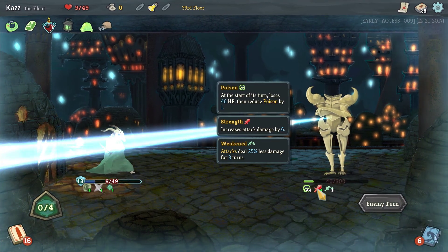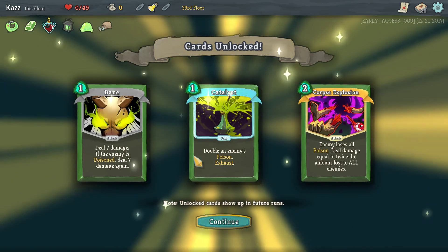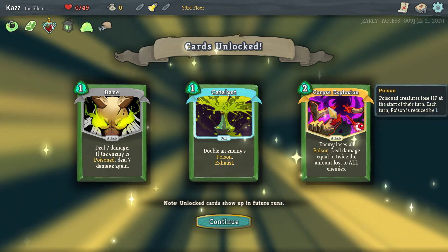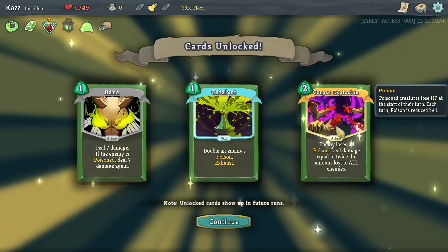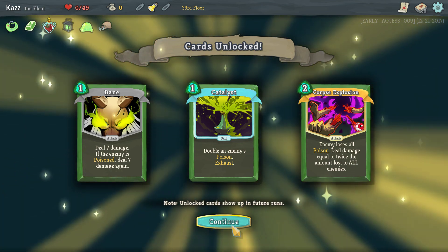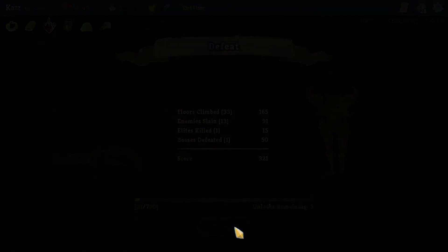New unlock — what did we get? Bane — poison. That's pretty good. Double on enemies with poison — also quite good. Corps explosion: enemy loses all poison, deal twice the damage equal to the amount to all enemies. See, if we had that, he would have been hit for like fucking 100 damage in one turn. Anyway, that's gonna be it for that. Thank you all for watching, and I hope to see you all next time where we hopefully do better. Main menu please, thank you. Goodbye, bye.